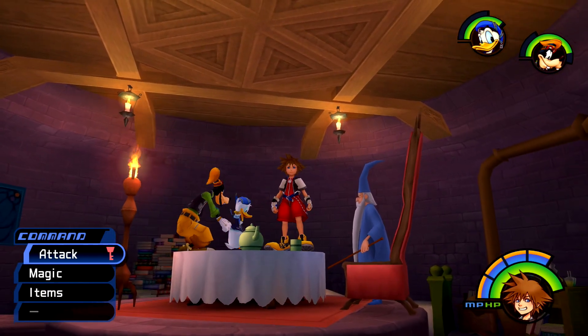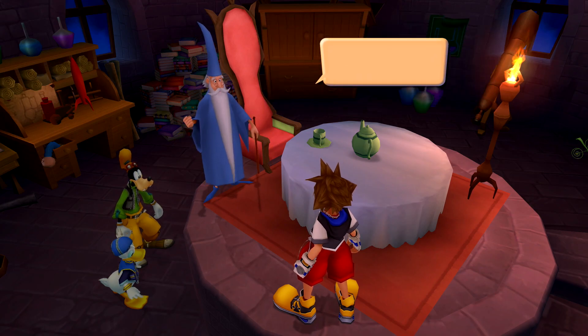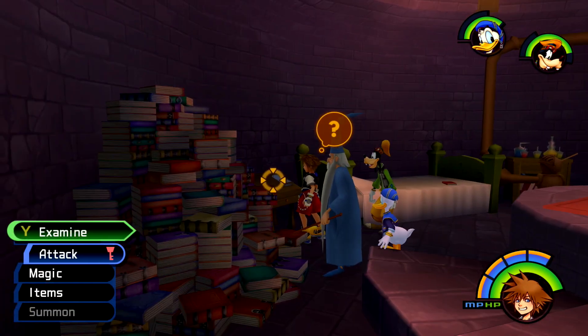He's going to give you the basic rundown on the book and then place it over by the bed. Then you're going to get some story-related stuff dealing with summons and all that. Once you finally get control of your character, head over to the bedside and then you can access the book.